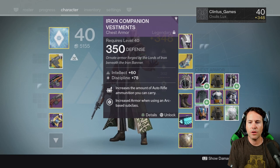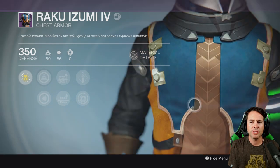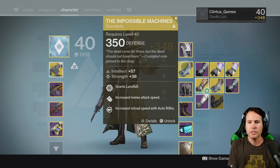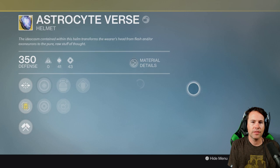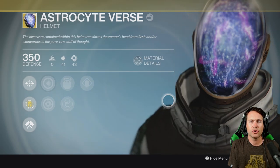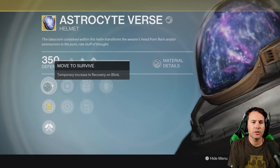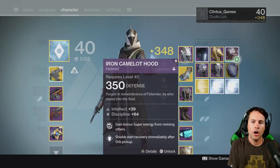As far as armor goes, I haven't got a whole lot. This is the Crucible chest piece — I like the color scheme, it's orange and blue. I also got this new exotic, the Astrocyte Verse. Its exotic perk is that it temporarily increases the recovery of Blink, so you can blink a lot more. It's definitely a Voidwalker armor build.